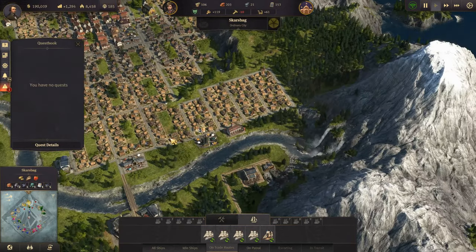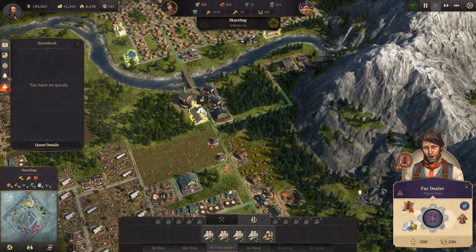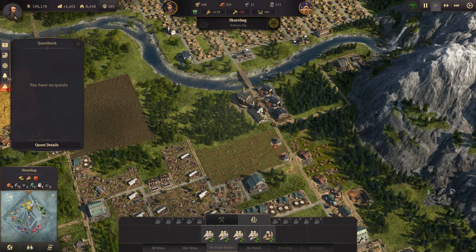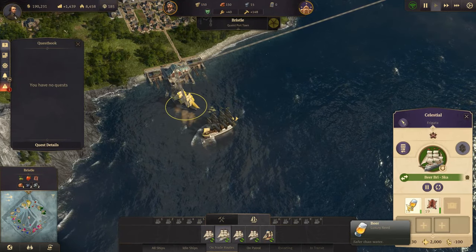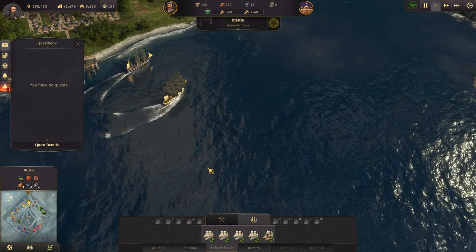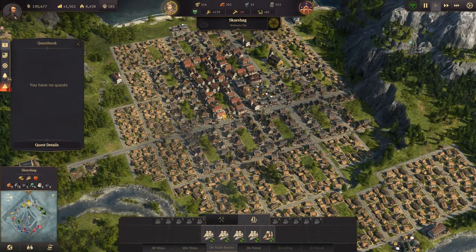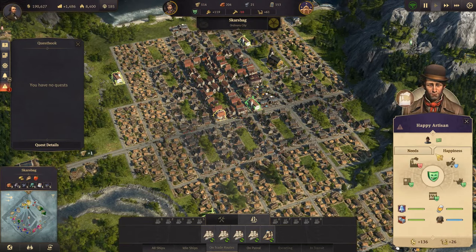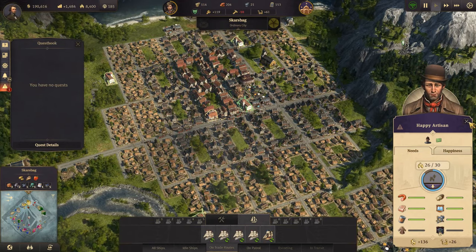Okay, did we get furs yet? You do have fabric, you don't have furs. New orders admiral - you will be getting furs now. Fantastic! Which means we will be making fur coats, covering another basic need for our artisans, which means they'll pay more taxes. And we need a university.